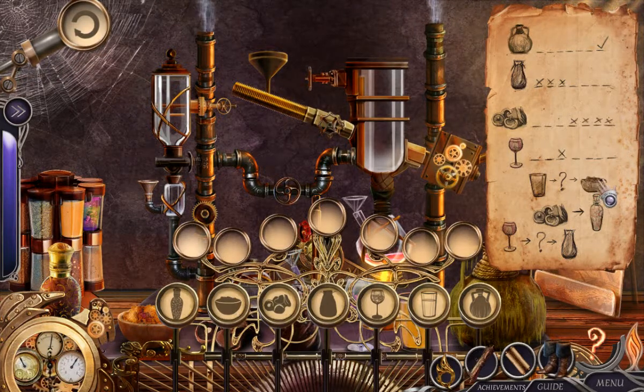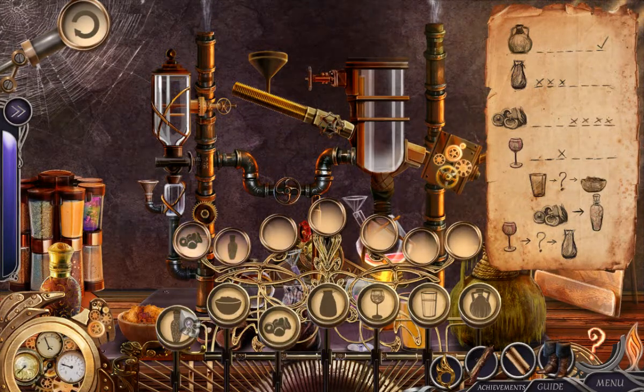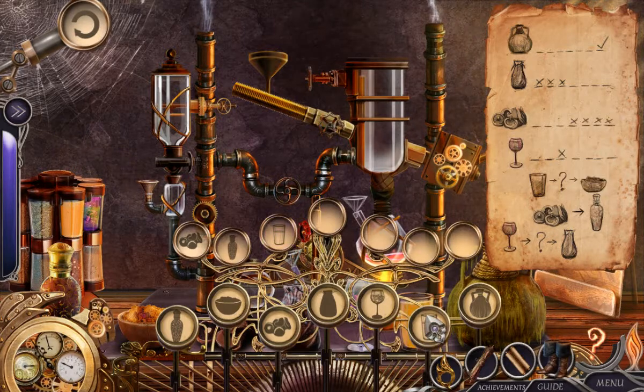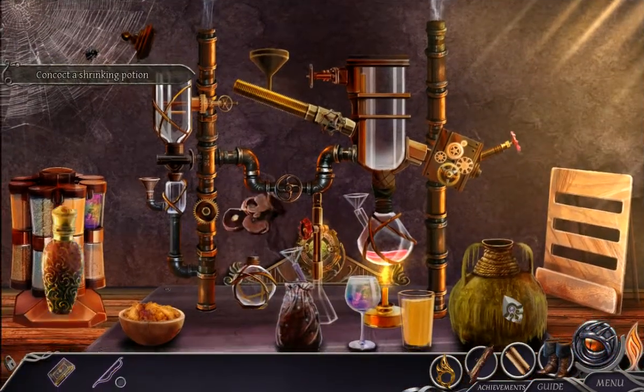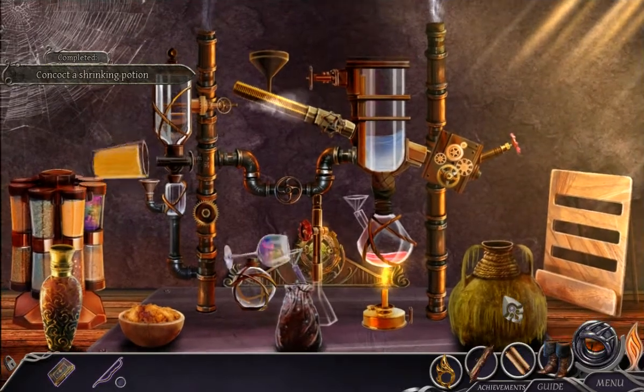The bowl could be there — then there's something in the middle, and the glass could be here on number three. And it would be mushroom first, and bottle second. There we go — wasn't that entertaining? Feels good, feels good.